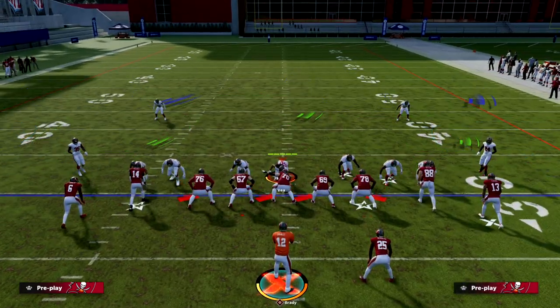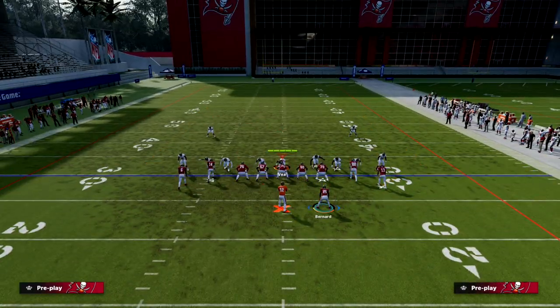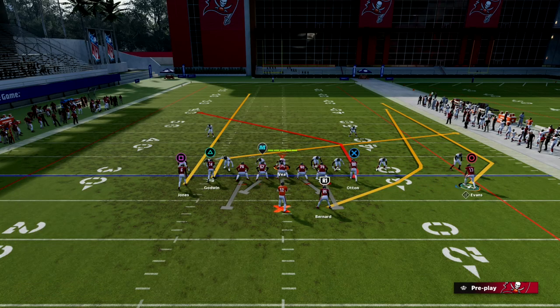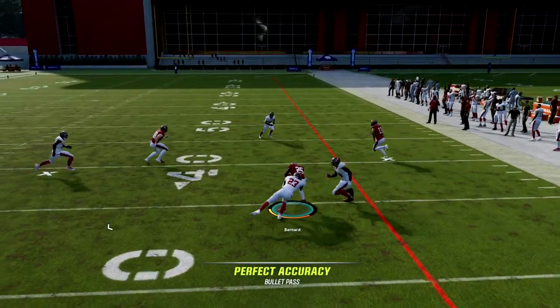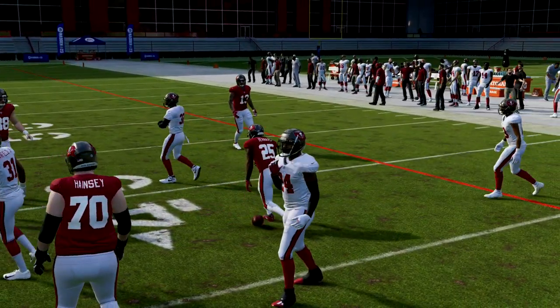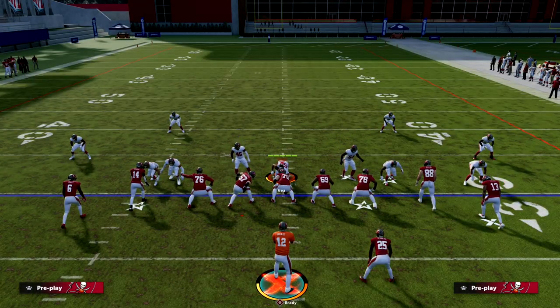Same thing for Cover 2 — you might think Cover 2 will stop this, but not quite. Mike Evans is going out here, and if they hard flat out of Cover 2 it's a nice little read for a quick throw. There are only two adjustments in the game that I'm aware of that can stop this.